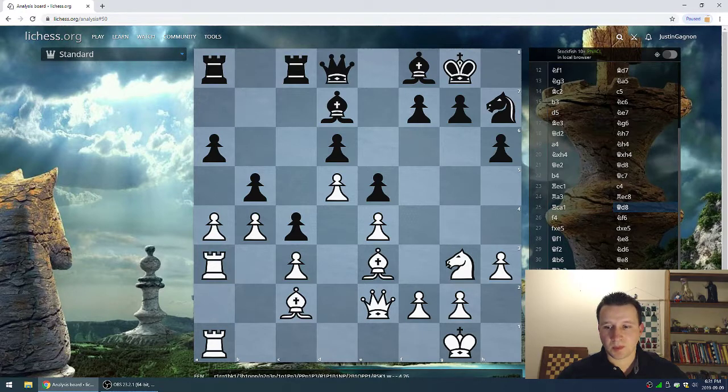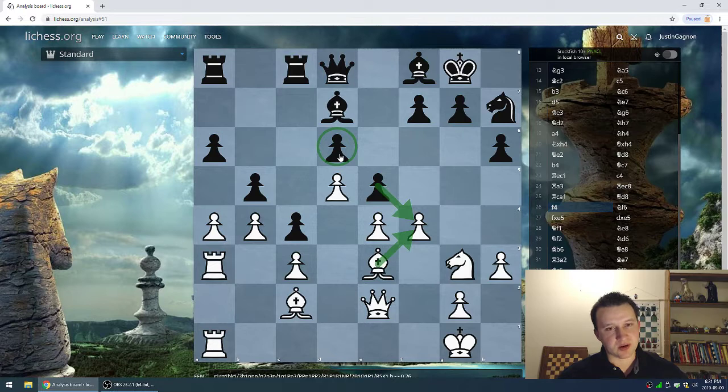Rook c8. Then Deep Blue decides to double up. Queen back to e8, opening up the rook — the queen might want to scoot over to f6. f4 — another very nice attacking move by Deep Blue, trying to bust open the center. If black were to take here and white takes back, that wouldn't be so good for black as this pawn would be under a lot of pressure from the bishop and would start to get piled on.